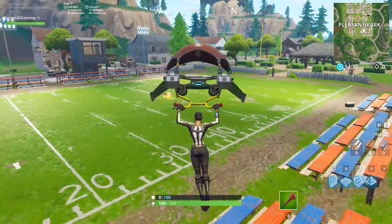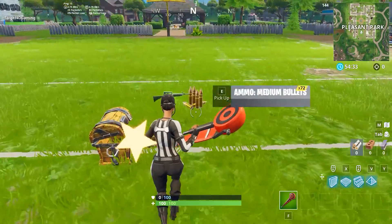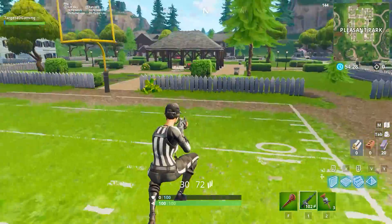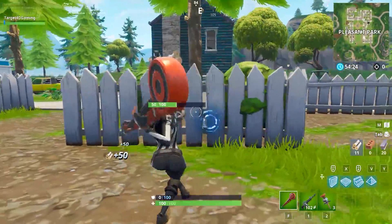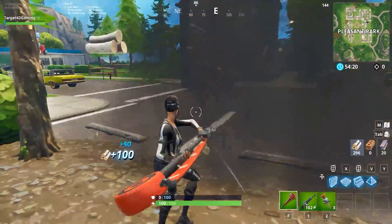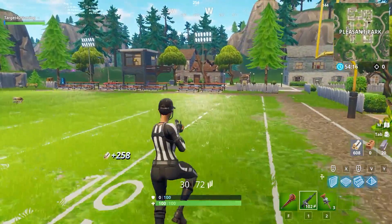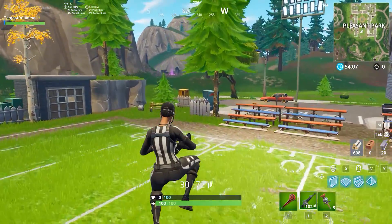If you guys are curious about the glider, I'm going to jump off here so you'll be able to see it. There's a nice little whistle sound whenever it opens up. But let's go to the football field — this is our nature, this is where we have to be. Honestly guys, I like these type of skins. They're nice and small, they don't really get in your way like Calamity, which has a huge cape that kind of gets in the way. Pretty much guys, it's just a coach skin — she's wearing the striped uniform and she rocks it pretty well. Although it's very simple, this is definitely a skin I could see myself using for a while.